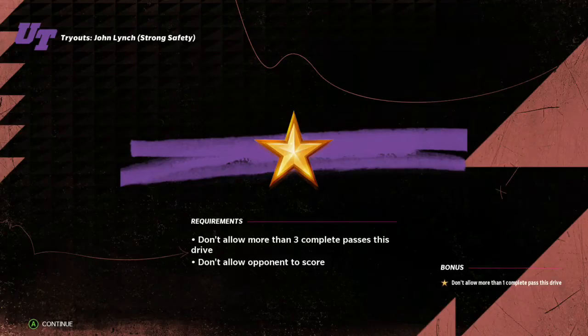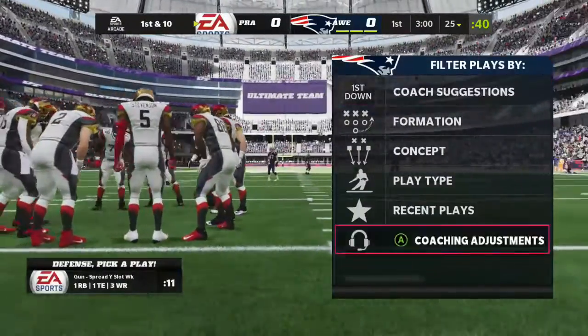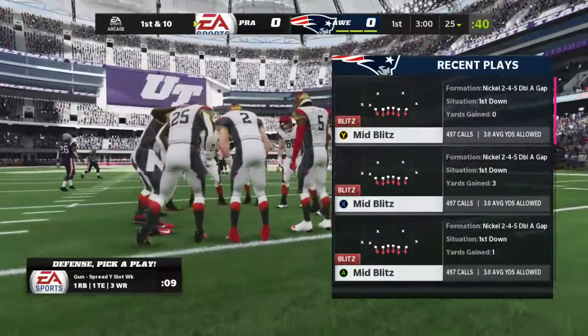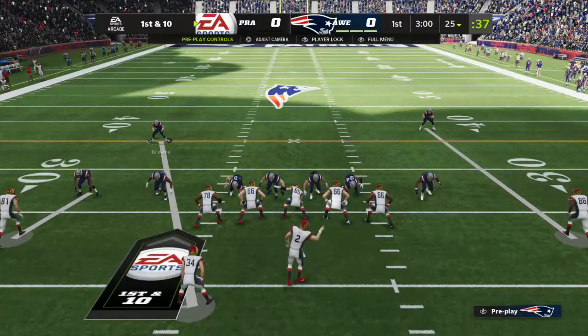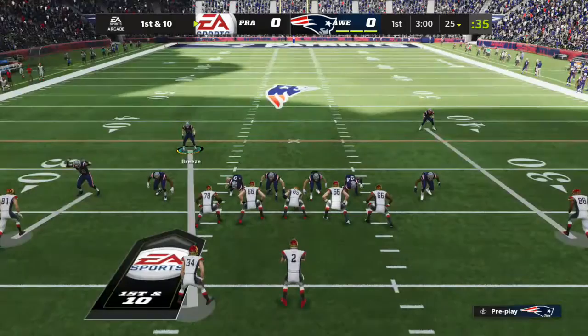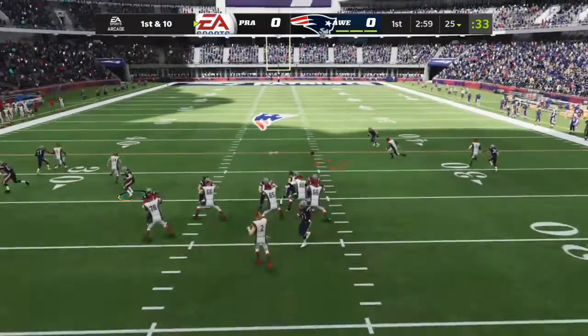In Madden Ultimate Team, we hand it off to Brandon and Charles as we jump straight into the action. We start this challenge off in the first quarter with three minutes remaining. Still no points on the board — it's 0-0. Your opponent has the ball on their own 25, first and 10.